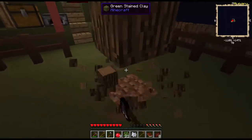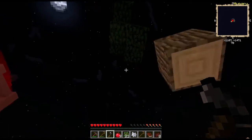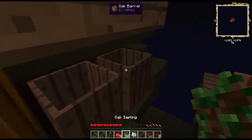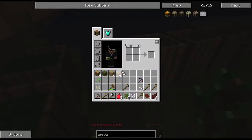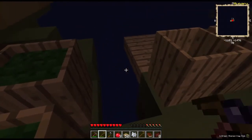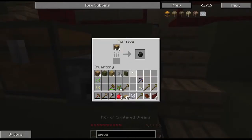Did I get saplings? Yes, I did. Now that we have that furnace, we really don't need to make more stone out of dirt, because once this is done, I will have a cobble gem. There we go — let's just put that in there and let it cook for a while.